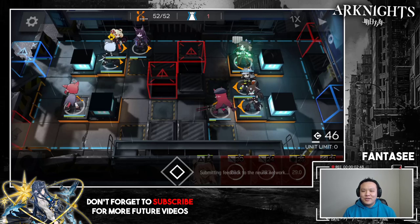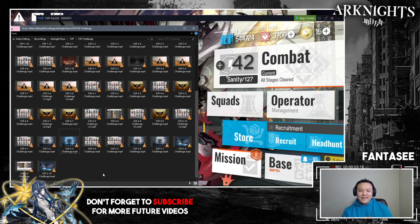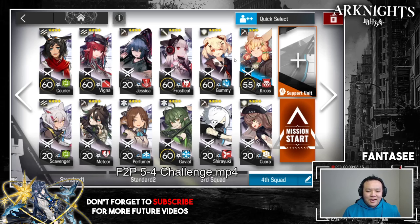This stage is crazy — the timing is in the milliseconds. I actually really like this stage; I think it's very well designed where your knowledge of the game actually pays off. There are certain four-star units that are better than five-star units in a lot of situations. Vigna versus Granny — I think Vigna is actually better because of that one less cost, allowing her to do more things in extreme situations.